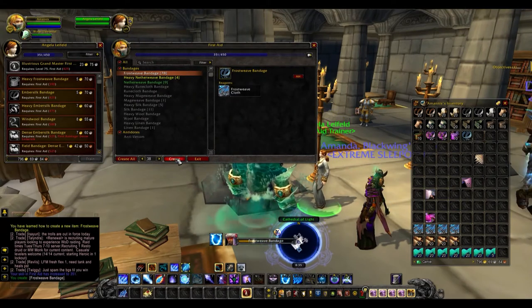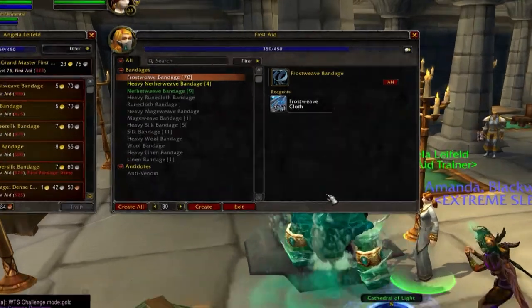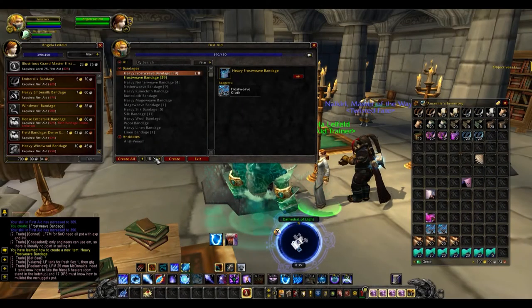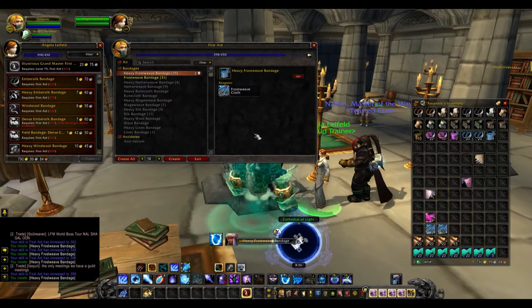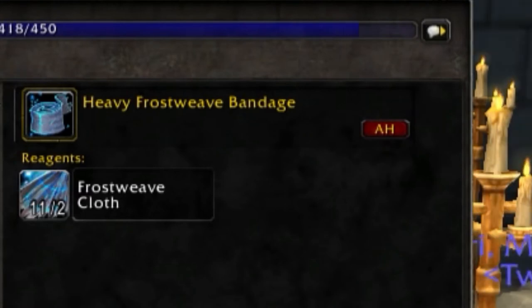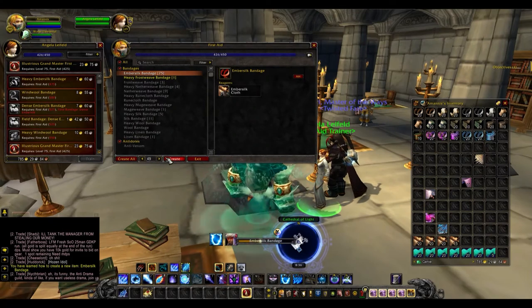After you've learned Grand Master First Aid, from 350 to 390 you will be making 40 Frostweave Bandages. This will take Frostweave Cloth, but if Frostweave is too expensive you can use Netherweave and make Heavy Netherweave Bandages instead. From level 390 to 426 you'll be making 18 Heavy Frostweave Bandages, which will require 36 Frostweave Cloth.